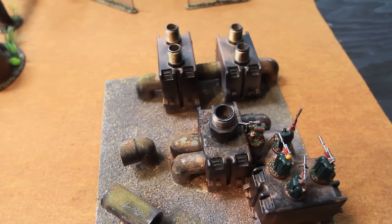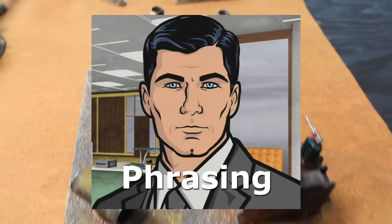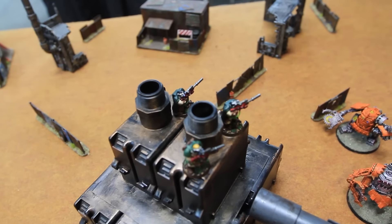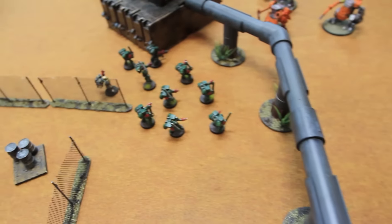Dark Angels respond to the unexpectedly stiff resistance and move in. These scouts stood still, these bikes shot around to the rear of the Killakans locked in combat. The assault marines jumped over here and the other scouts scrambled up to the top. That is movement phase for Dark Angels turn two — we'll come back with the shooting phase.